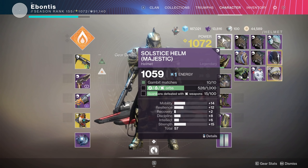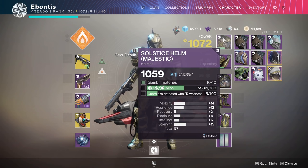The second helm objective is a thousand orbs — arc, solar, void, doesn't matter — pretty straightforward over the course of all activities. Next is Guardians defeated with arc weapons. I haven't touched Crucible but I've been playing Gambit with invasions, and even without using an arc weapon my team probably got some Guardian defeats. That's another reason to do Gambit first — you might pick up some progress before you ever go to Crucible, so you have less to do later.